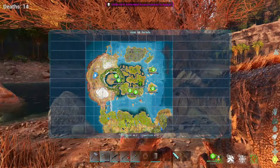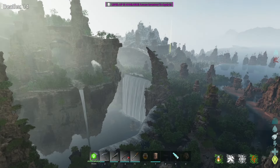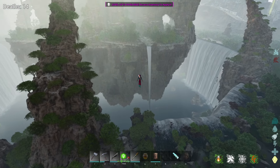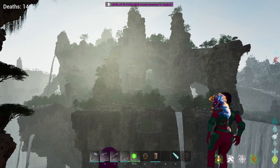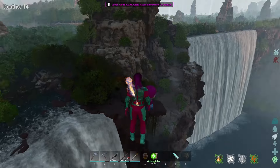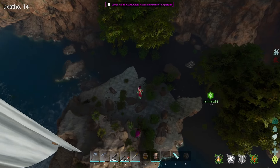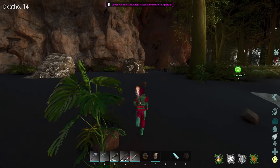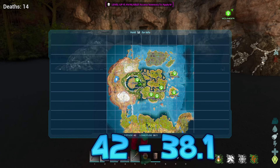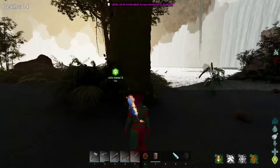This next one is more if you have a flyer, but maybe you don't want to deal with all the dangers and want a nice quiet place. If you go to The Center and head down close to the water — Blue Ob is just over the horizon — there's a little beach you can actually land on and there are a couple pieces of metal there. My current location for this area is 42, 38.1. Just fly down close to The Center and find the beach with the metal.